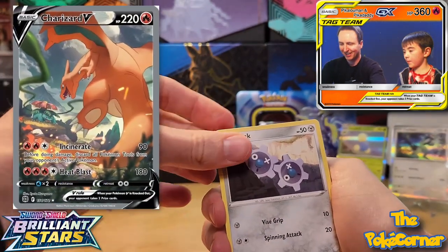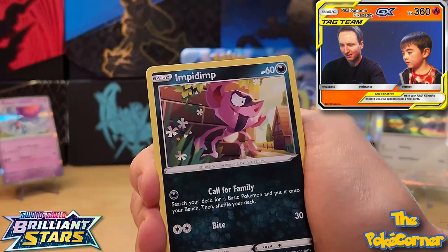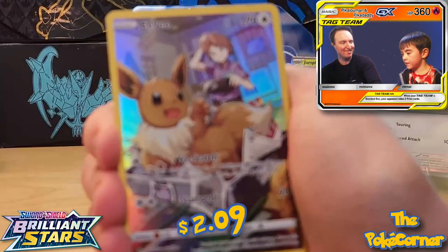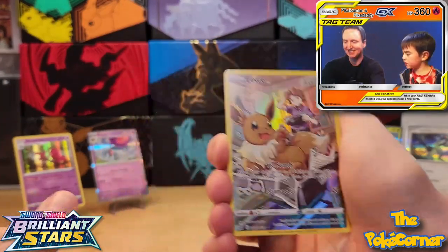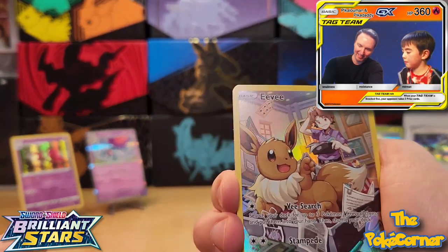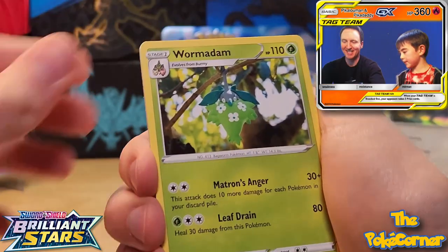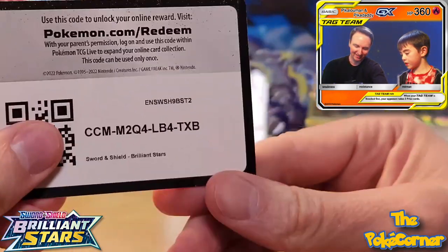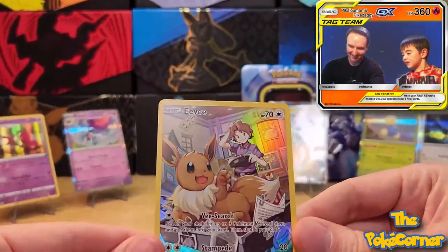There's a Charizard alternate artwork as well. Cleffa to start, Spiritomb, Magmar — and then the Eevee Trainer Gallery! We do have that card already, but we got Jolteon, maybe Rapidash — looks like Bill and Eevee to join the collection. Wormadam, fire energy, Gloria, Dusclops, Starmie, and the code card. The best pull of the video is going to be the Trainer Gallery Eevee.